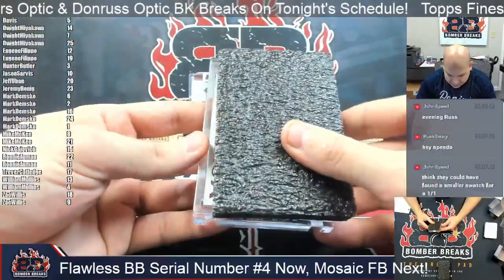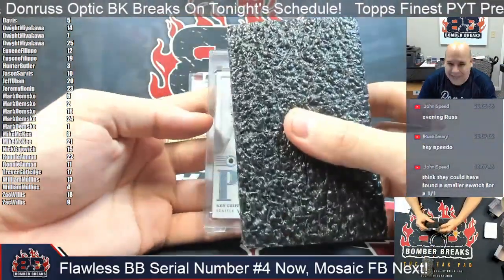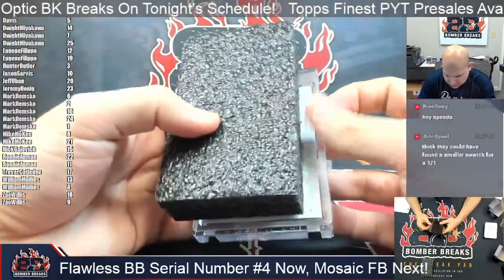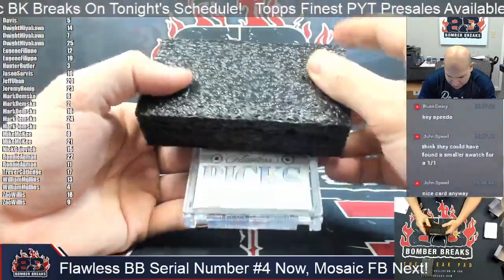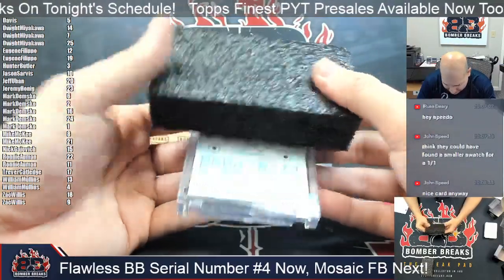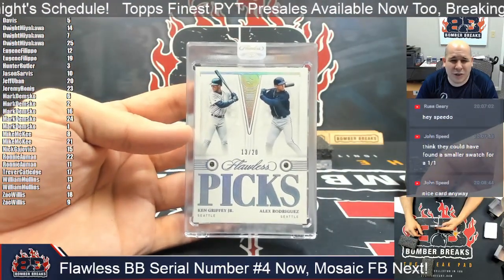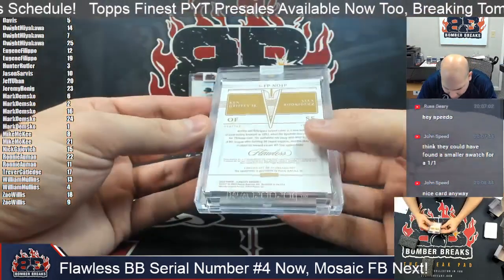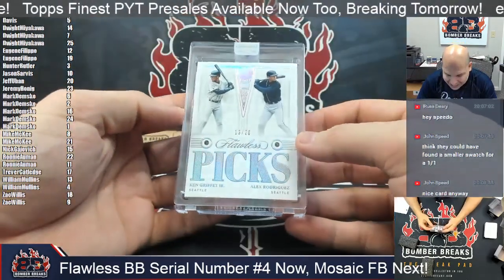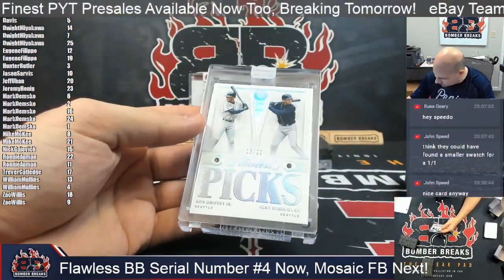That brings us to the encased. I think this might be the ink. We've got a little Ken Griffey Jr. - dual Ken Griffey Jr. and A-Rod on the picks with some dual gems. How about 13 out of 20? William, that is yours - I've got Griffey and A-Rod, the Aquamarine. Dual Aquamarine gems - Flawless Picks of Griffey and A-Rod, 13 out of 20 for William.